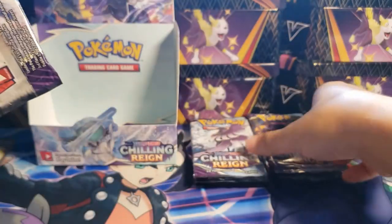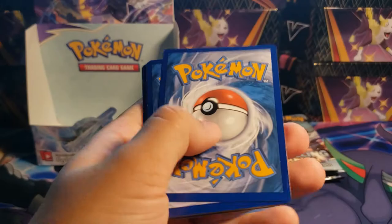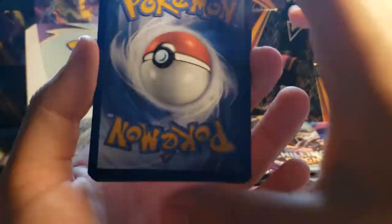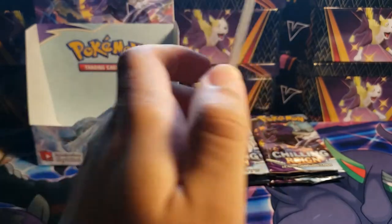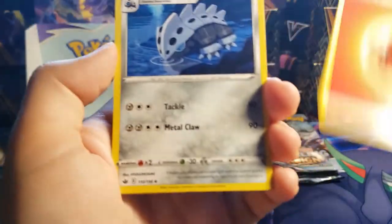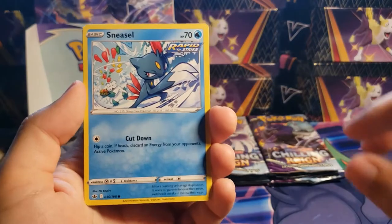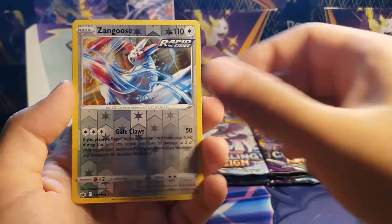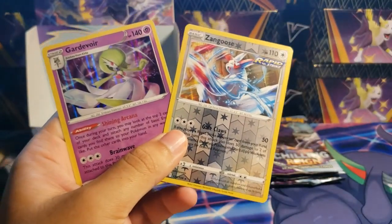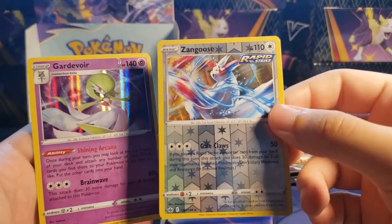We've got six packs left — seven including the one I'm holding. I still think we have some magic left. I feel like all the miscut cards are going to be good ones — the badly cut card in the last video was really good, and Karen's Conviction was also terribly cut. Diglett, Golett, Deerling, Sneasel cool art — it's chopping all of Abomasnow's fruits — Galarian Farfetch'd, Zangoose reverse. And a Gardevoir holo! I think this might be the first Gardevoir we've pulled. The Zangoose is fire as well.